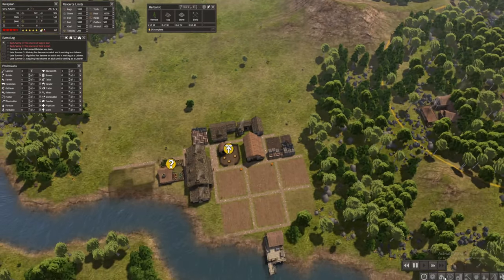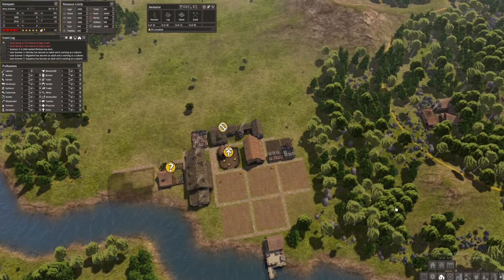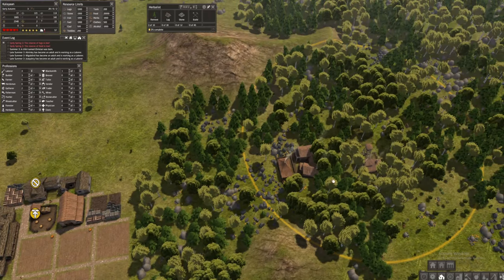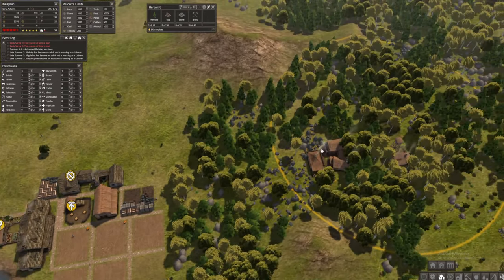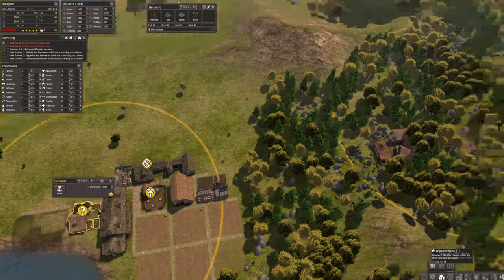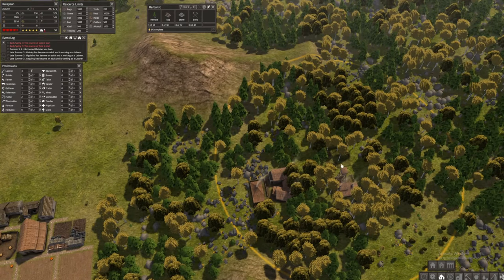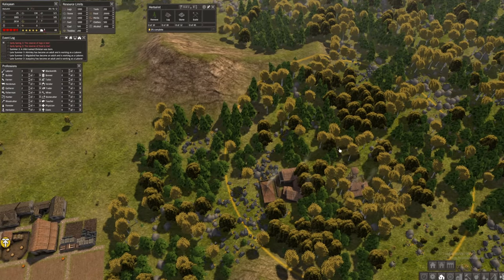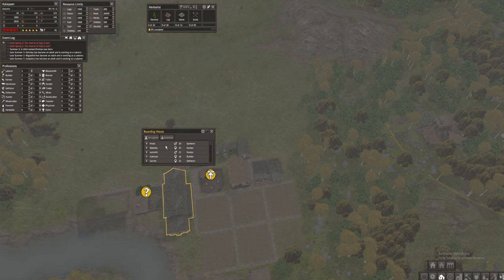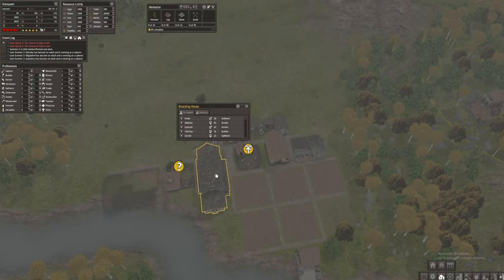Since we have 2,500 food, I can probably start building more houses around this area so the workers are living near their workplaces. That's one of my goals this episode — establish maybe three or four homes here so people will start leaving the boarding house, though I'd probably leave the boarding houses since we might need space for more people in the future.